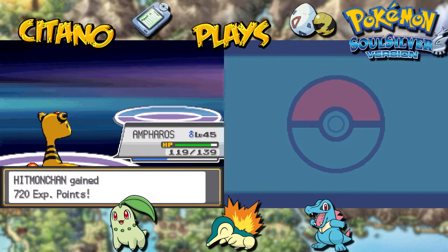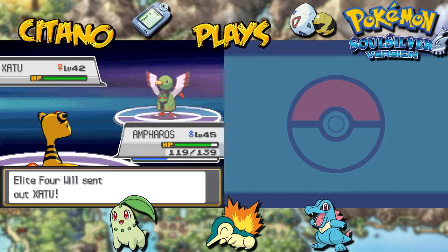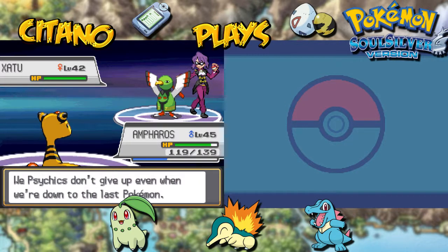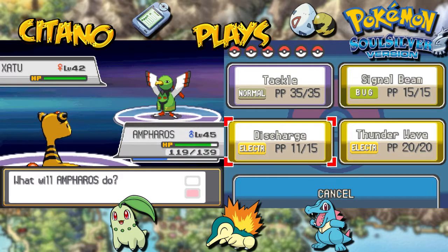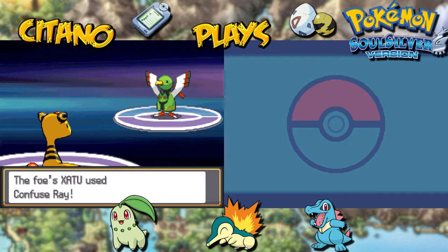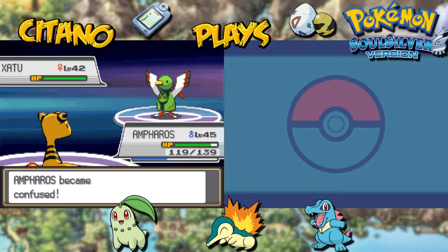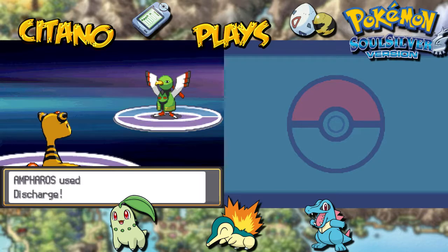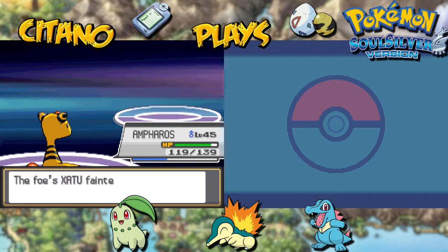We have one more Pokemon from Will — another Xatu. We'll stick with Ampharos. Will says: 'We psychics don't give up even when down to the last Pokemon — that's what makes us so formidable.' Xatu has a Citrus Berry, but I'm going to Discharge and finish this. Confused Ray lands on Ampharos, which means I might hit myself — let's see. He's going to Discharge anyway, he doesn't care, he goes all out. Will it be enough? It will — Xatu can't take it. One-hit KO, and Ampharos has taken out three of Will's Pokemon. This battle is over.